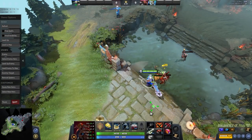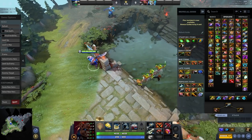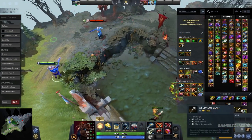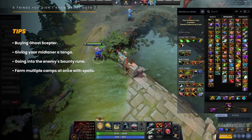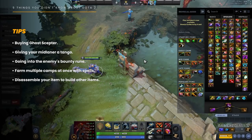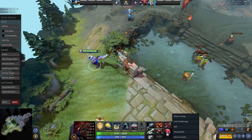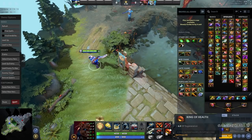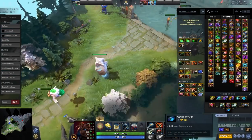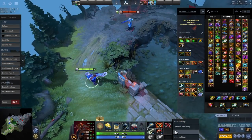In a previous video I talked about using Echo Saber for Silver Edge, and people pointed out that you can disassemble items. I want to go over this since I feel like people could learn from it. For example, you can disassemble Perseverance — if you have Perseverance, you can just have a Ring of Health and go from it to a Vanguard, or from Voicetone into an Eul's Scepter or something like that.